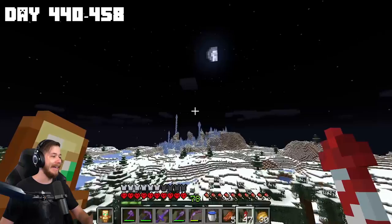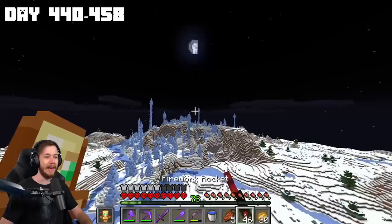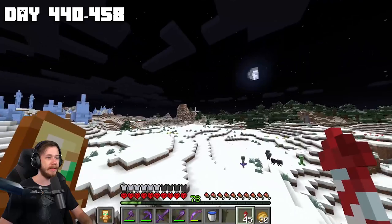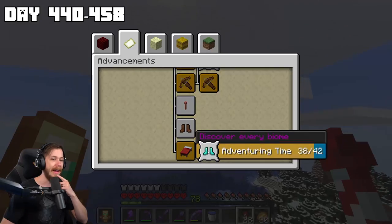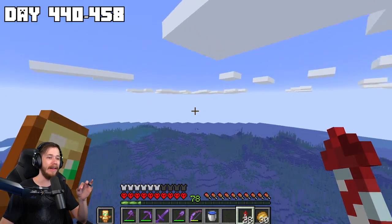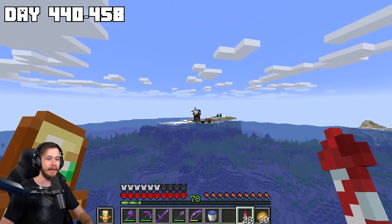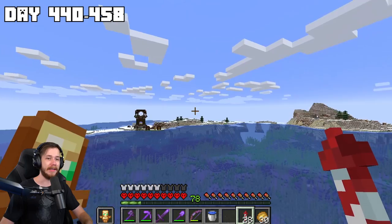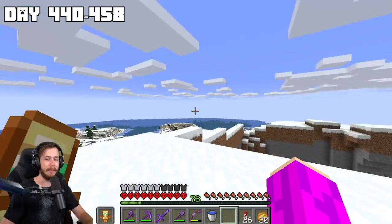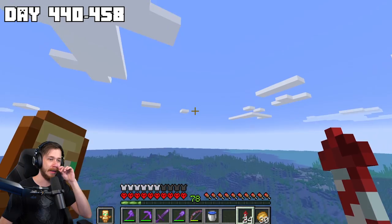We also got an ice spikes biome — I think this is supposed to be the rarest. I'm patiently waiting for phantoms to spawn — it's been quite a while since I've slept. We're officially up to 38 out of 42 biomes. I know one of them is the mooshroom biome and I'm pretty sure I'm missing the tall spruce forest with the titan trees. I probably should start heading home so I can maybe find more biomes on the way.